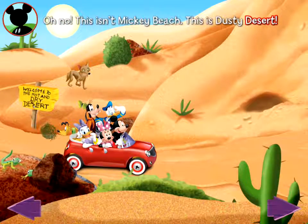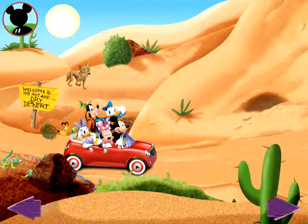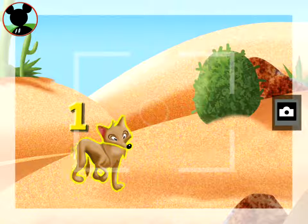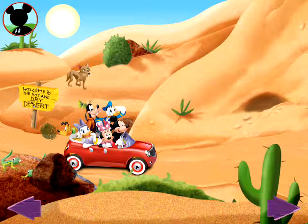Gosh, there aren't any dolphins here. I'll take pictures of desert dwellers instead! First, I'll look for one desert animal. Can you find one animal? Touch it — that's a coyote! Is this one animal? Touch the animal. One! Now tap the camera to take a picture. Say cheese! That's a great photo, Mickey!